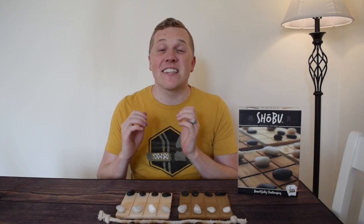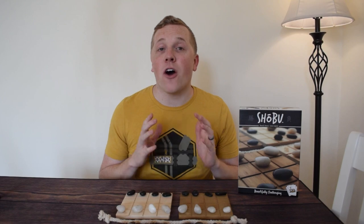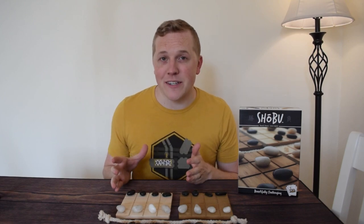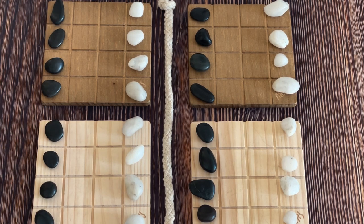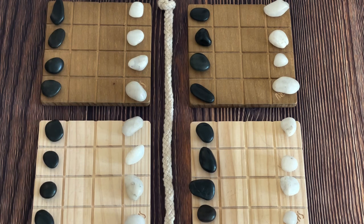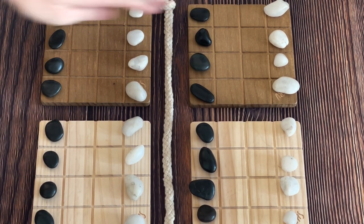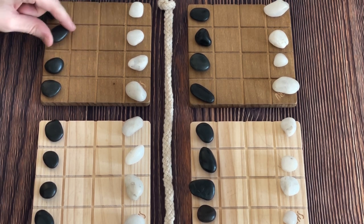In the game of Shobu, you will play as either the light-colored stones or the dark-colored stones. Your job is to try to push all of the stones of the other player's colors off one of the boards. On your turn, you'll start by moving passively on the board of your color. So the black stones will move on the darker-colored boards, and you will move one stone from either board.